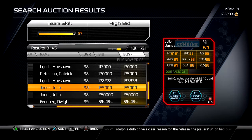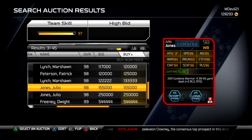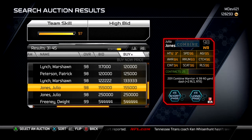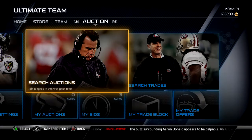Julio has 96 speed, 95 agility — he's a speedster. 94 awareness, 93 route running — good for a speed guy since they usually have bad route running. 96 catch normally, but 98 catch if you get the version with the catch boost. 96 release, 96 spectacular catch, 6'3" so he's huge. 94 catch in traffic — pretty dope Combine Warrior card. All my receivers — Josh Gordon, Larry Fitzgerald, Jerry Rice — are big receivers.